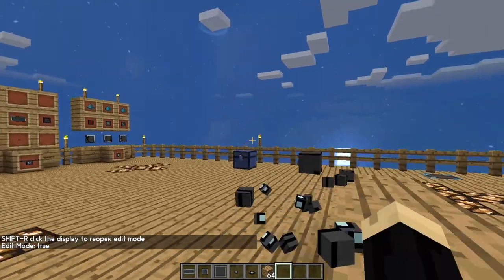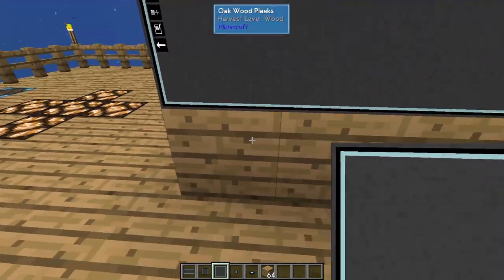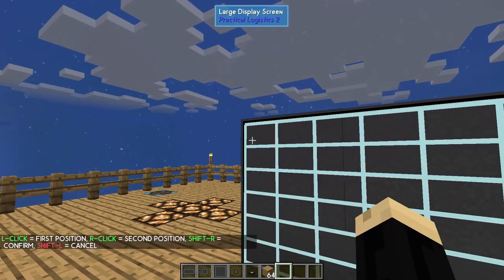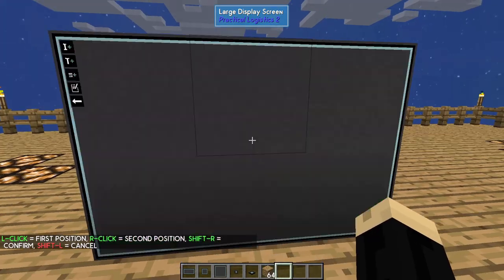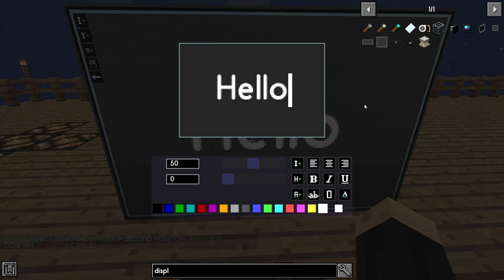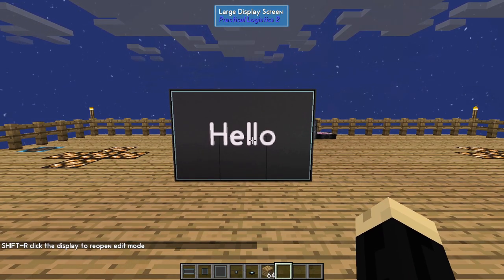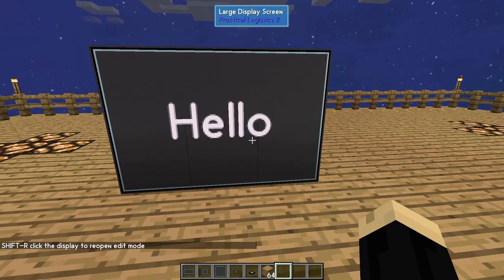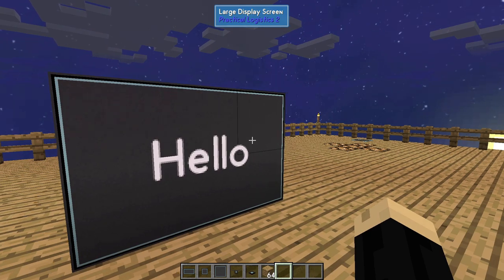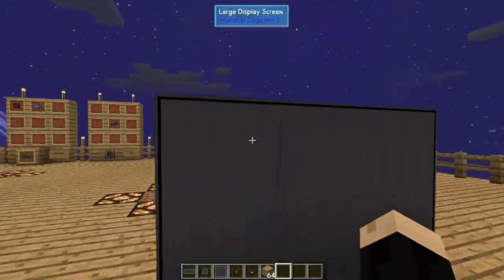Another cool thing about these is you can combine them. If I put three large screens together, this is now one big screen. I go up again, create title, upper corner, bottom corner, shift right click — now I have a huge screen, and my text is going to take up the whole thing. I get rid of the little edit button by clicking close edit mode, and now I have a huge sign that says hello. You can combine especially the large screens very easily to make very large screens. I'd be interested to see how big you could go, but you could probably make them pretty big.